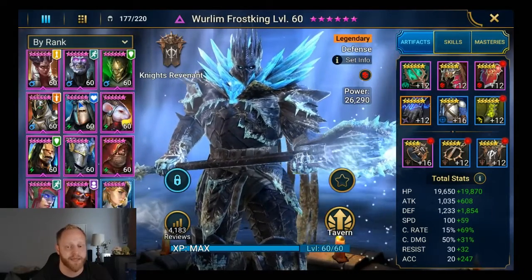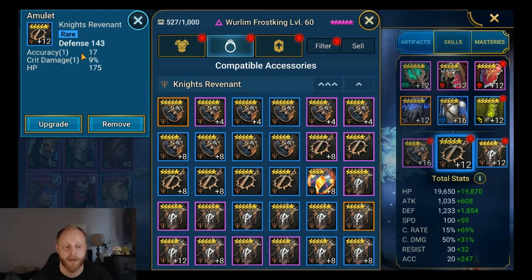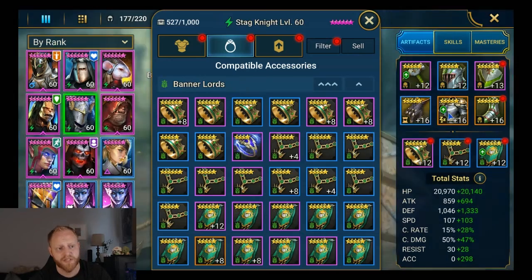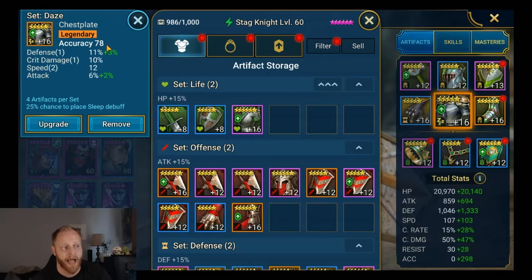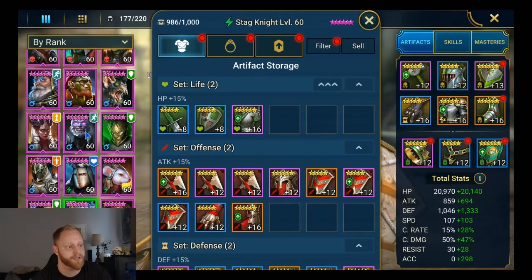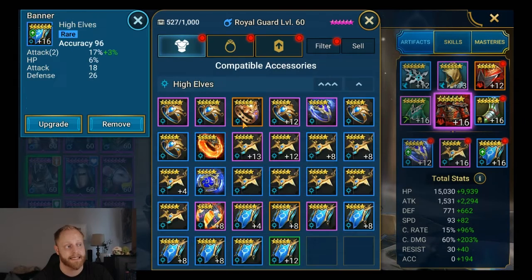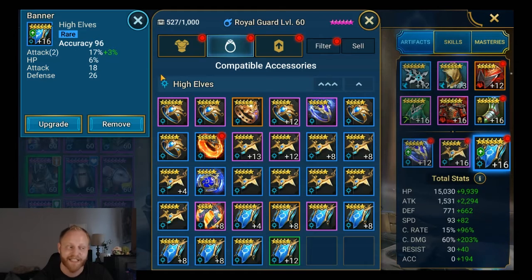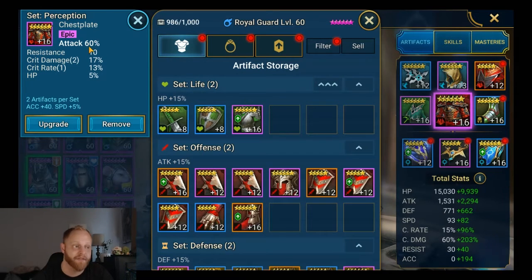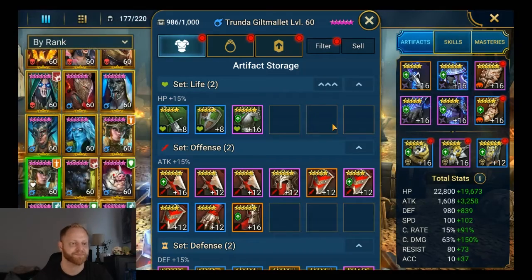Depending on how much accuracy you can get from your great hall and from your jewelry — because amulets have a chance of having accuracy on them — that will decide whether you throw an accuracy chest plate on your champion. Having an accuracy chest plate can reduce other stats. For example, my Royal Guard has an attack percentage chest plate because I wasn't prioritizing accuracy there — I have a maxed-out accuracy banner and accuracy from the great hall. If you're having trouble with survivability on your damage dealers, an HP chest is an excellent idea. Personally, I'm a big fan of min-maxing damage — my Trunda even has an attack chest plate on her.